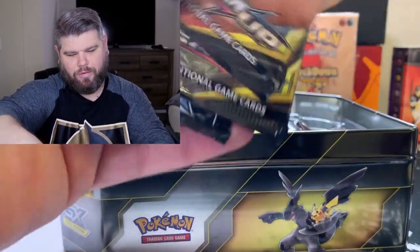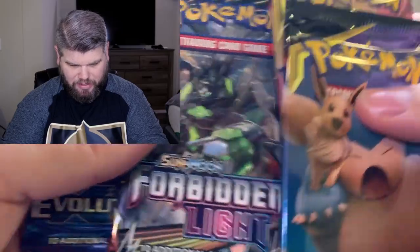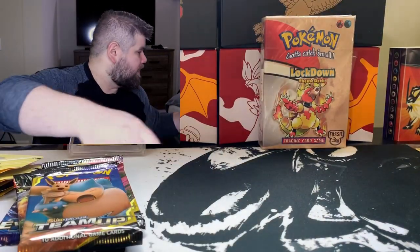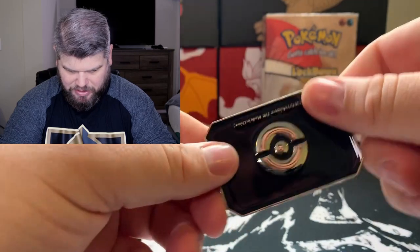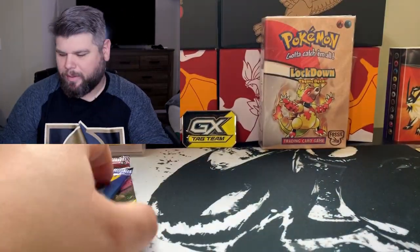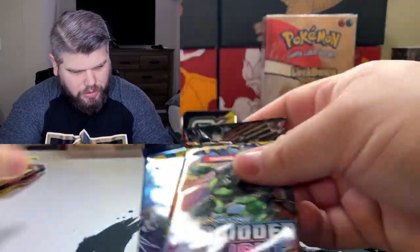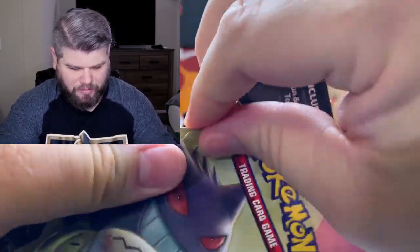We got two Team Up packs, a Forbidden Light — which I'll never open up — and then an Evolutions pack, which I always love just because it has the old Pokemon in it. And here's a Tag Team GX thing — I don't know what those do, it's probably part of the actual game that I don't play. I'm going to save the Evolutions probably for last just because I love Evolutions.